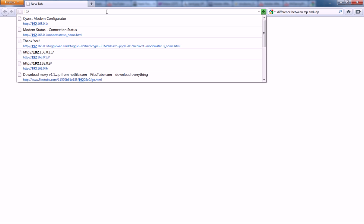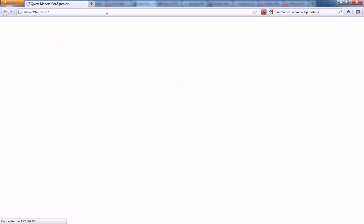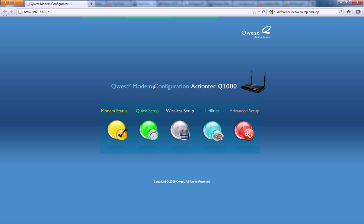Once you have that number, type it into your favorite web browser, and it should bring up a modem configuration page for whatever your router is — in my case it's a Quest Action Tech.